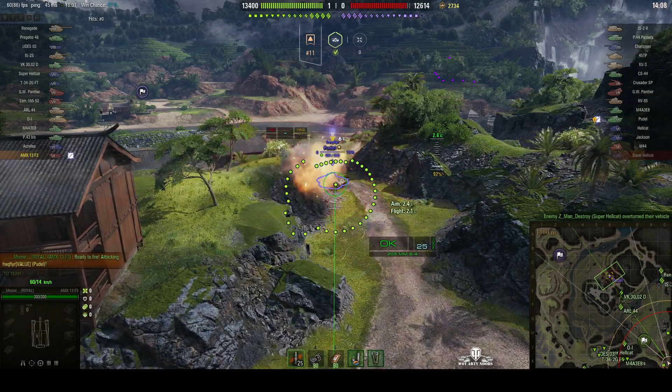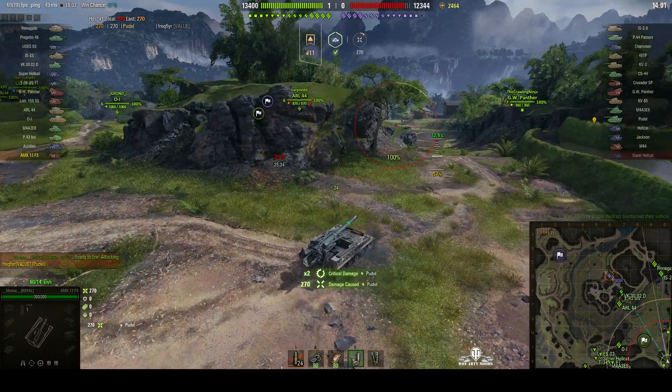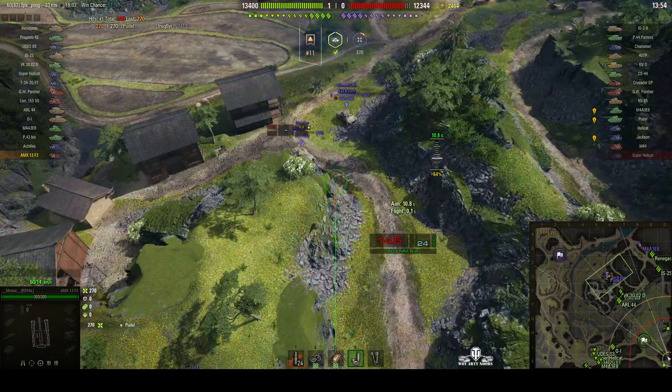The first target is a poodle down at the other end of the pass trying to get into the town centre. Round's out. Lovely direct hit — 270 hit points off that one. Time to change position to avoid counter battery.